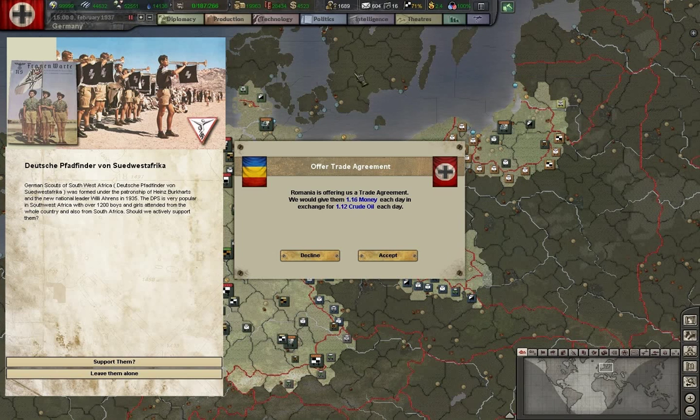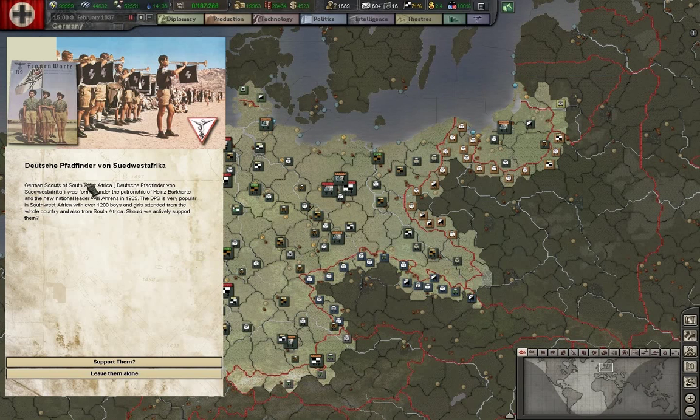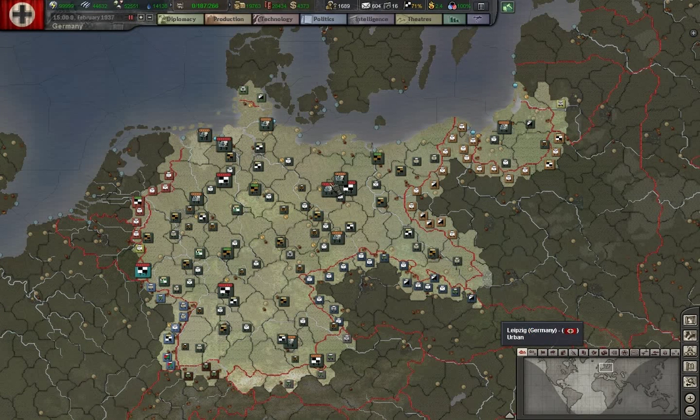Money for oil with Romania — how are we doing? We barely have enough. The Deutschen Pathfinder from Southwest Africa — German scouts of Southwest Africa. Southwest Africa was a German colony before World War One, and is currently under control of South Africa, but many Germans still live there. We can support them or leave them alone. We can always use friends in places — let's support them.